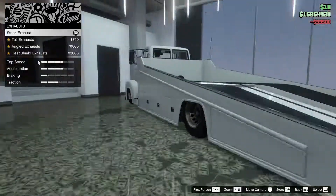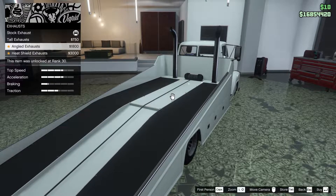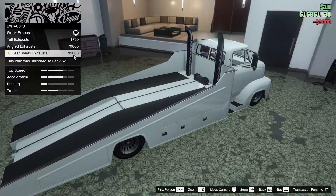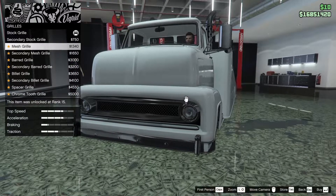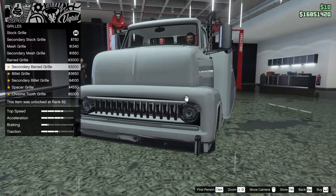For the exhaust we have a few options: tall exhausts, angled exhausts, or heat shield exhausts. I like the heat shield - I think that looks pretty sick, so we're going to go for that one. For the grill we have secondary stock grill, mesh grill, secondary mesh, barred grill, secondary barred, billet secondary, spacer grill, chrome tooth.